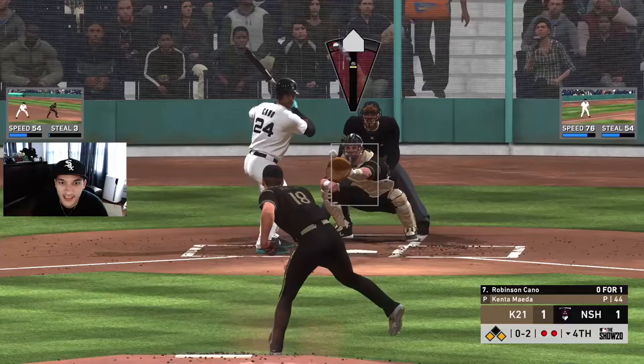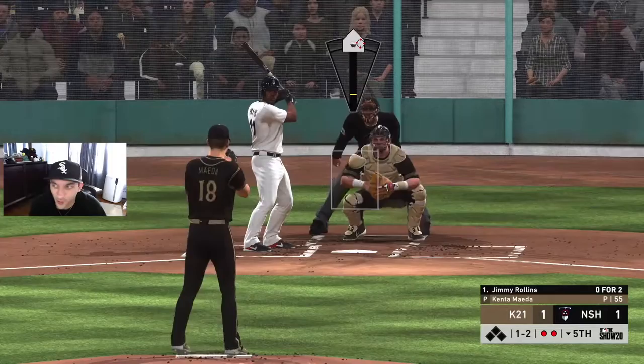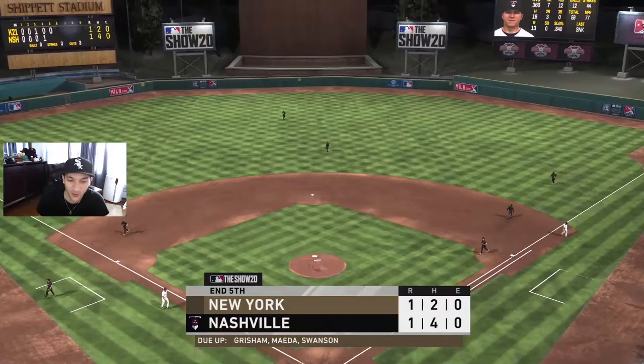Hopefully the sinker stays high and in - that's a good one, jammed him up. We should be able to make that play, getting Cano out at first. We gave up some hits that inning but it's still 1-1. Let's go back with the curveball since we haven't thrown it much. Got him chasing - I like it! Maeda has definitely gotten a few strikeouts this game.